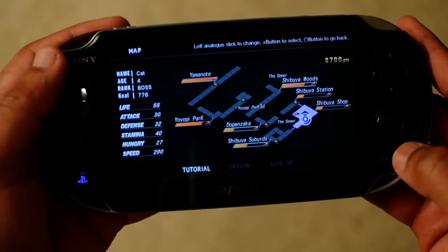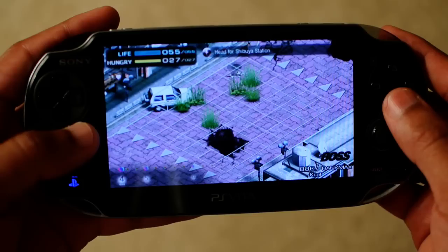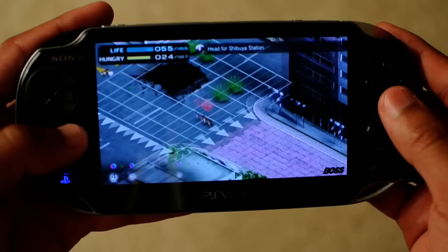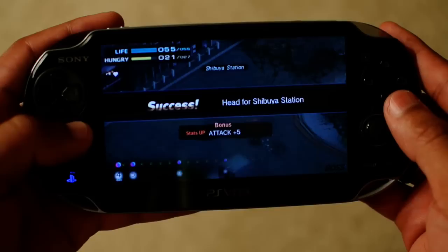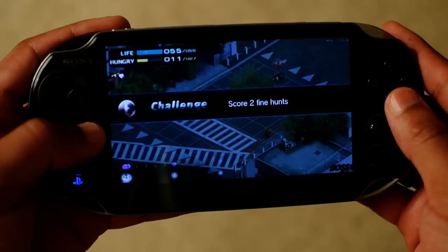Shibuya Station is really close, so I have to turn back around. A present! My hunger is satisfied. Success — going to Shibuya Station, I get plus five on my attacks. I can't use this territory right now; this is where I would mate if I could. Score two fine hunts — not entirely sure what that means, so we're just going to kill things.